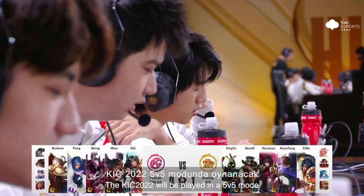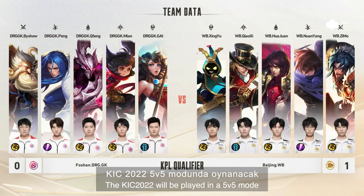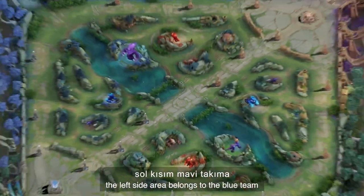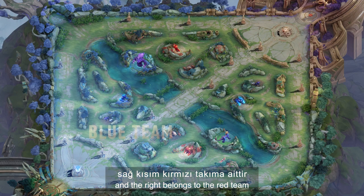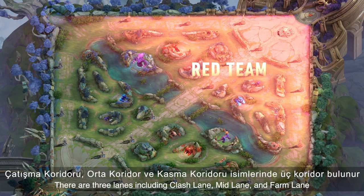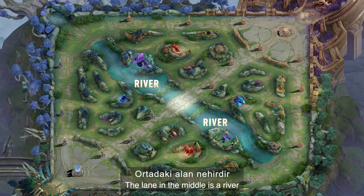The KIC 2022 will be played in a 5 vs 5 mode. In the Heroes' Court, the left side area belongs to the blue team and the right belongs to the red team. There are three lanes including Clash lane, Mid lane, and Farm lane. The lane in the middle is the river.